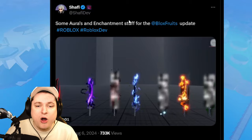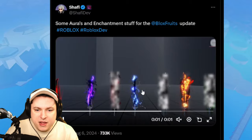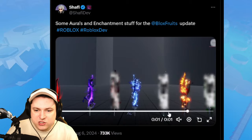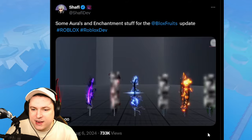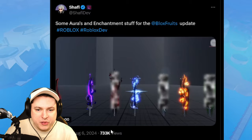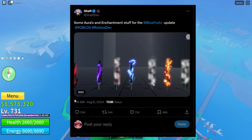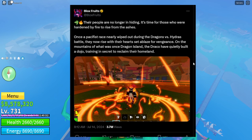Starting off with Shaffi's RS enchantment post for the Blox Fruits update. We can see some swords in the middle — some are blurred so they can't be spoiled yet. We can see ice lightning on one sword, green lightning on another, and black evil lightning on a third. The enchantment on the left also appears on one of the guns later, so this seems to be an enchantment applicable to everything, not just swords.